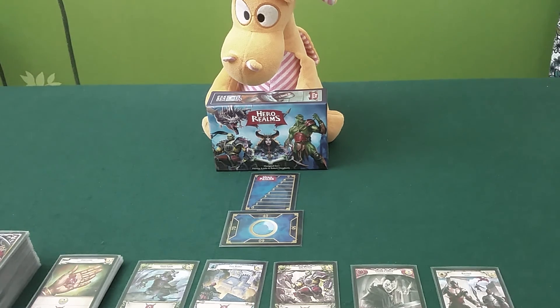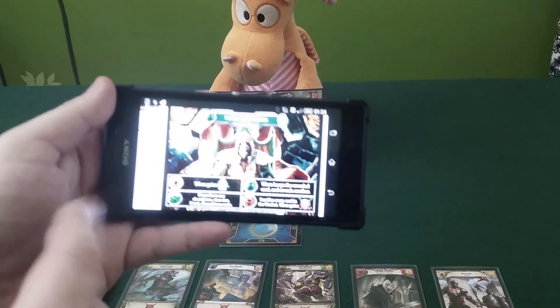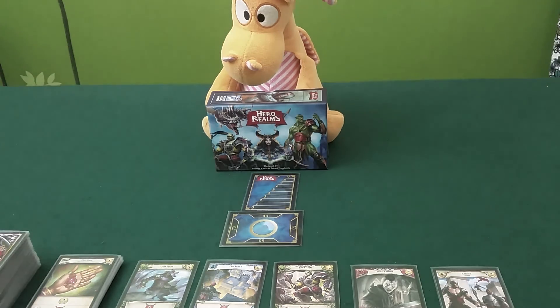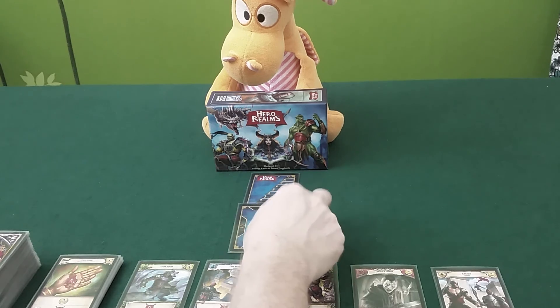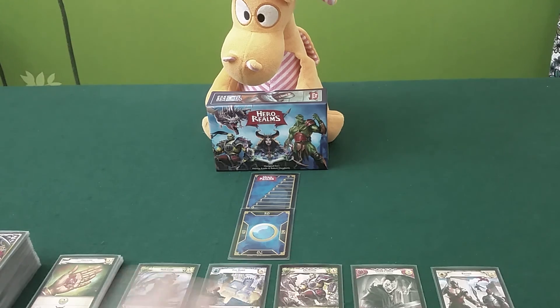I'm playing against the boss called Tybus Guildlord, and I don't have the promo card that came with the Kickstarter, so I just put it up on my phone. You won't see it very well but he's over there. He has some effects depending on what happens and starts with 50 health. This game is mostly designed for multiplayer - you can play with up to six people with more than one copy - but the solo version doesn't come with the box, you have to print it out or have it on your phone.